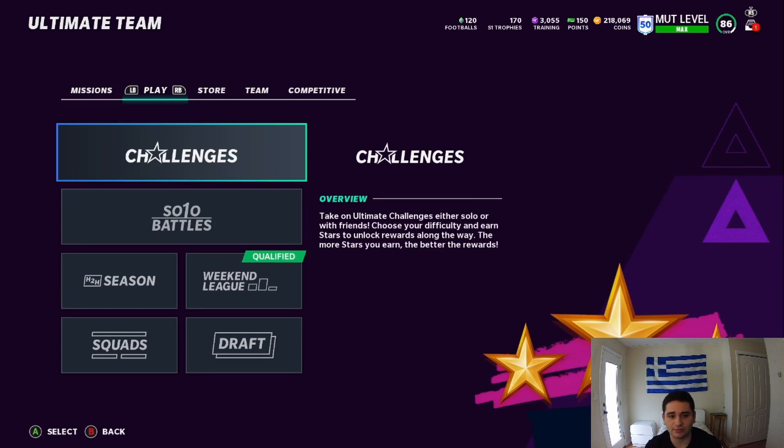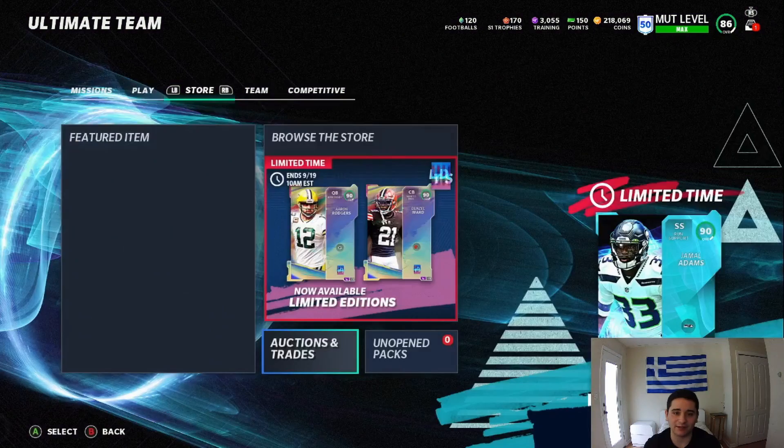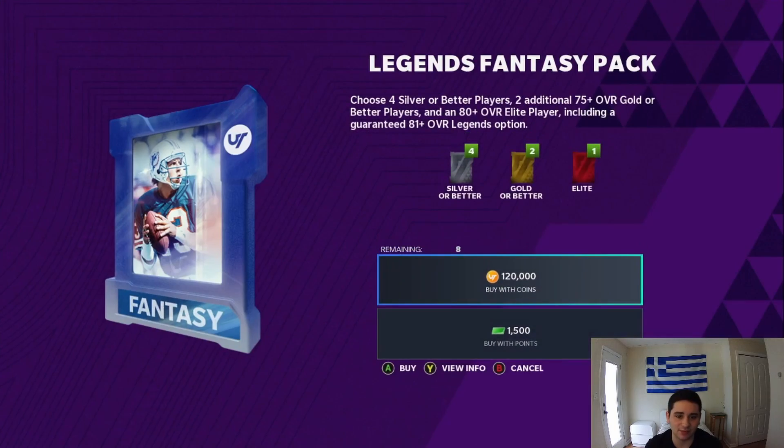We're going to go look at the cards themselves. I'm going to be real with you guys — these cards are insane, they're the best at their positions. The Lawrence Taylor is the main one that really shocked me. Before we get into that, I'm going to regret this right after this video — we're going to pop one more. Come on EA, do something. Do me good, man.